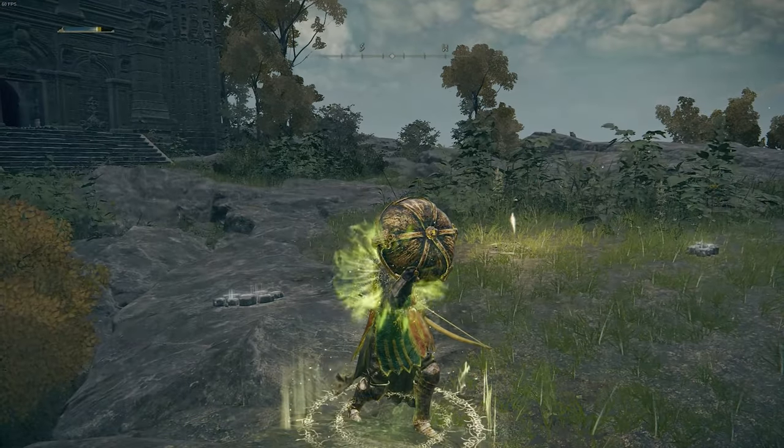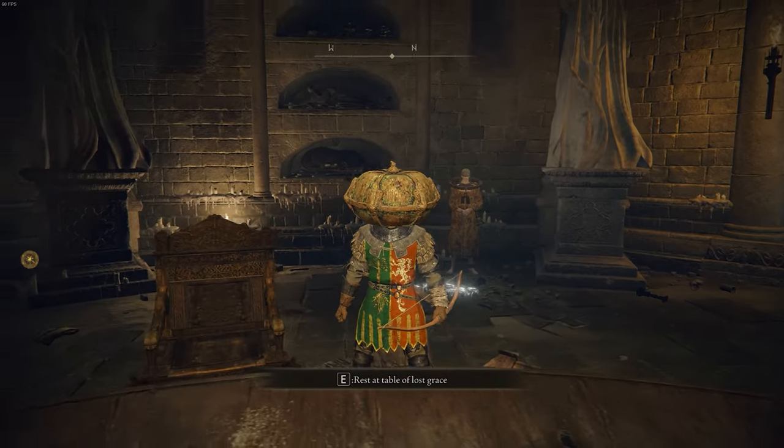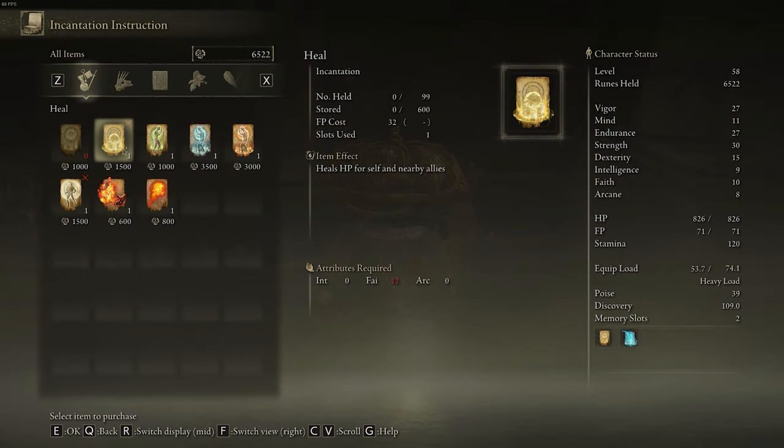Hello everyone. In order to get and perform incantations, you first need to get to the Table of Lost Grace. Once you get here, right behind the table, you're going to want to speak to this NPC. Then you're going to click on the study incantations option, and from here you have possible incantations that you can purchase with runes.